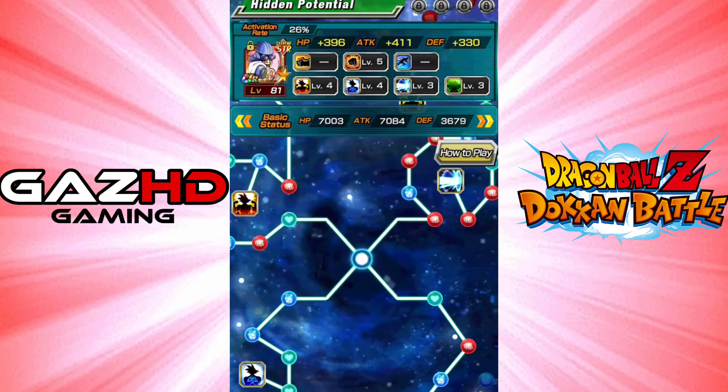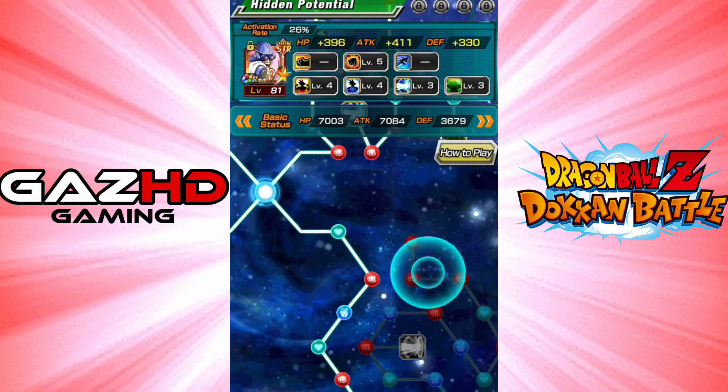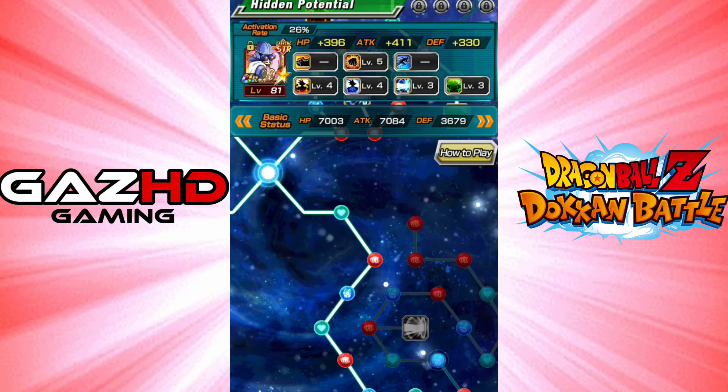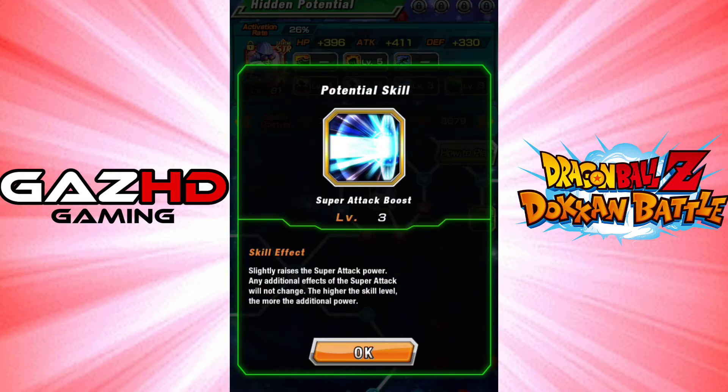The weekly event is every 14 hours, so you can do it once every 14 hours. And I think it's on for the predominant all week. I don't know how long it's on for. So you use the orbs and then you get these little things which are your super attack boost - slightly raises the super attack power.